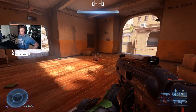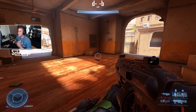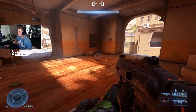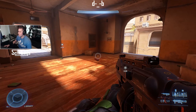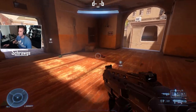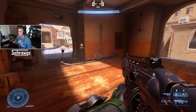Moving on to grenades — there are four different types you can pick up, and you can carry two different types at the same time, two of each. You can switch between them depending on your hotkey, and you can see them in the bottom-right corner by the weapon icons. Starting off with frag grenades — a pretty standard grenade: you throw it and it bounces around and blows up.